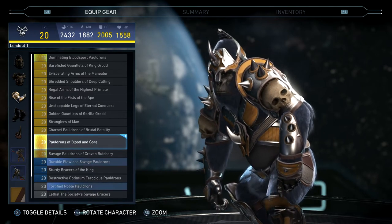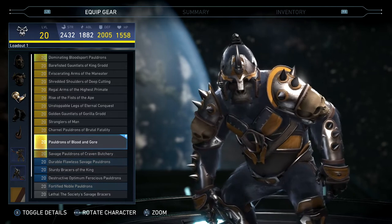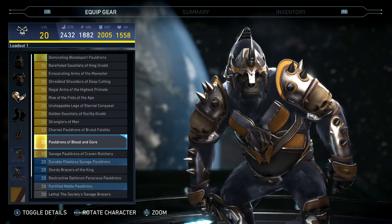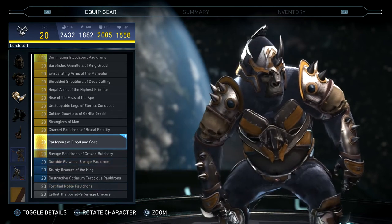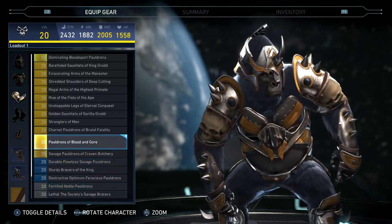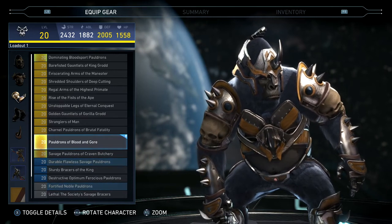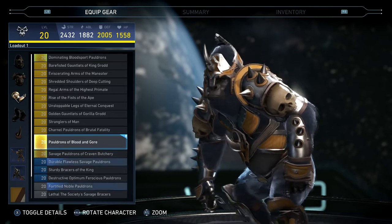His arm pieces are definitely my favorite. These aren't the first ones I've seen with skulls around his biceps and spikes on the shoulders, but this is the only one that has spikes on both the shoulders and the forearms. That's what makes this one a little different — spikes in two separate places with the skull. I have two other pieces with spikes and skulls, but the forearms are just flat on those.